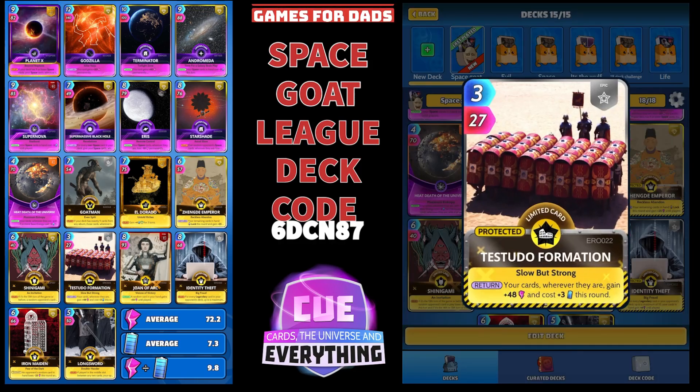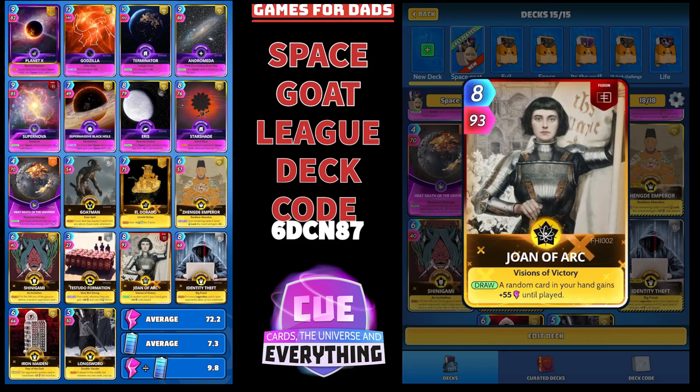Tetsudo — great card. Three for twenty-seven. On the return, your cards wherever they are gain plus forty-eight power and cost plus three energy this round. So a super, super buff there from Tetsudo. We can definitely afford that this week, no problem.